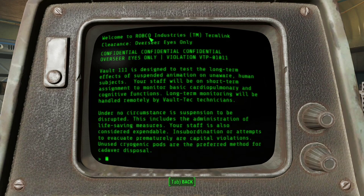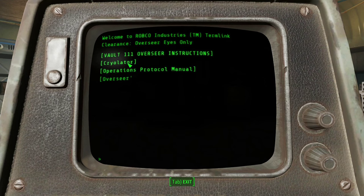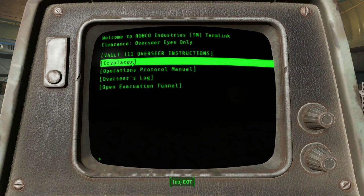Overseer eyes only — a similar message but not quite the same. Under no circumstance are suspensions to be interrupted, including the administration of life-saving measures. As soon as the suspended animation started, that was it. Your staff is also considered expendable — unused cryogenic pods are the preferred method for cadaver disposal. There's a lot of nasty pieces of work involved in this.